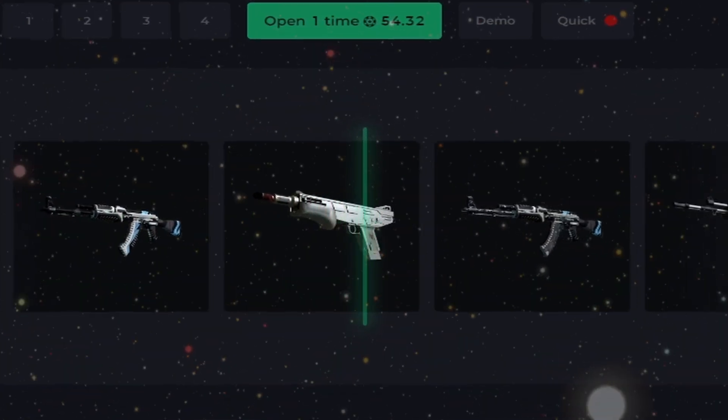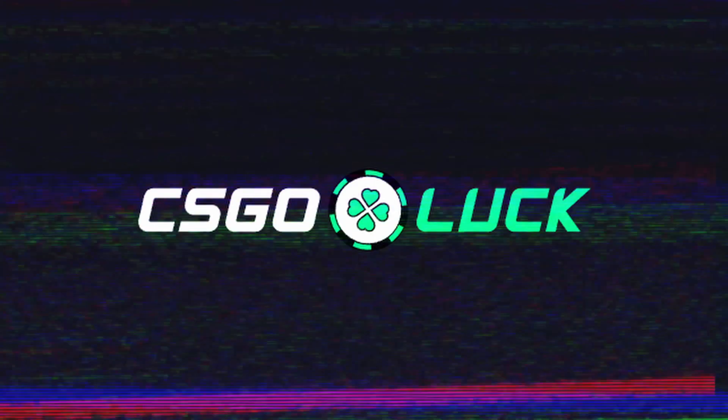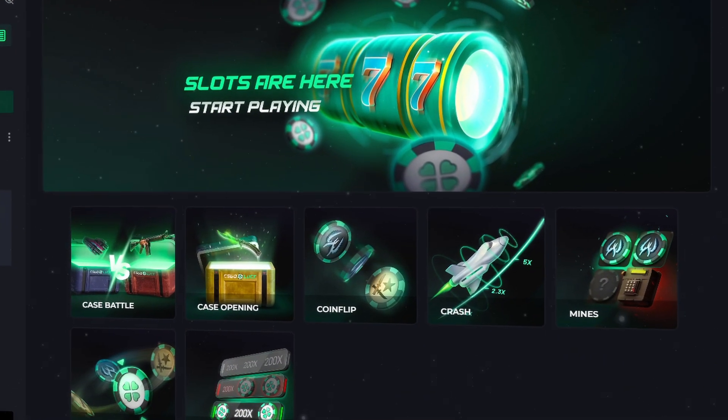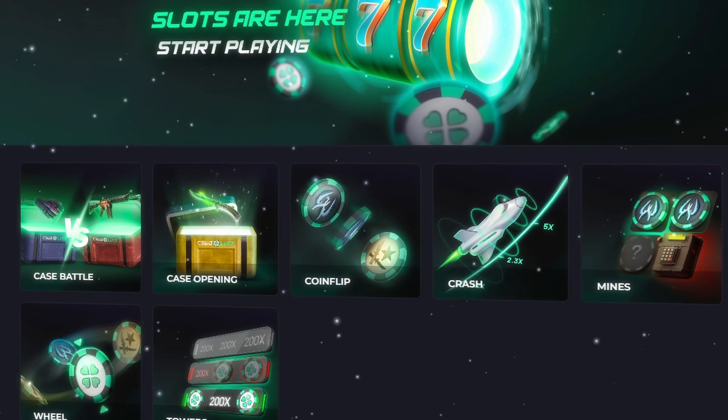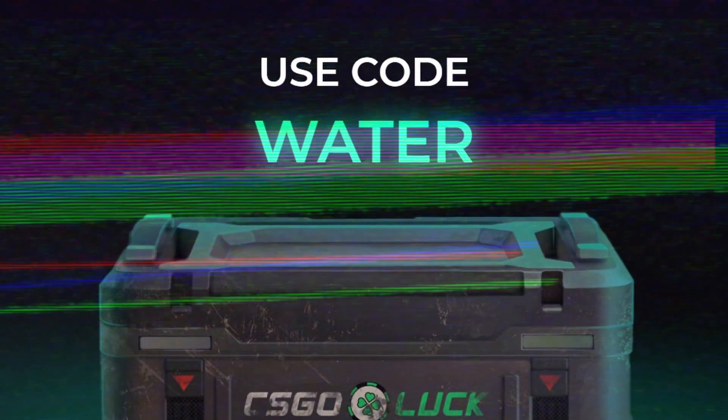If you want to get your hands on some of the best looking skins coming to CS2, I recommend checking out CSGO Luck. They offer a bunch of different games for you to check out, such as Crash, Mines, Case Openings, and Case Battles. Be sure to use my code when you sign up to get 3 free cases and a bonus of 30 coins.